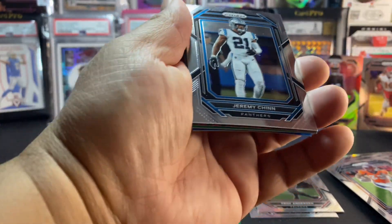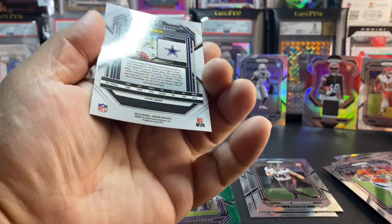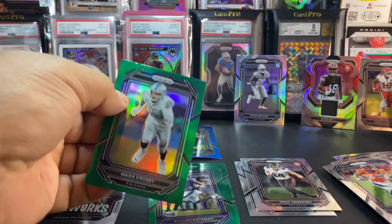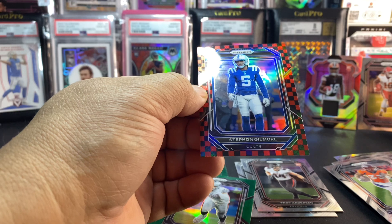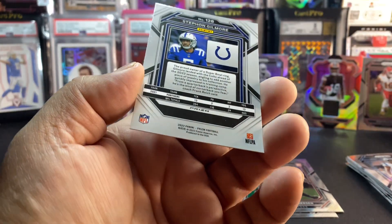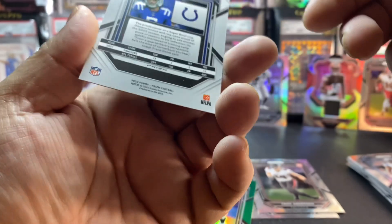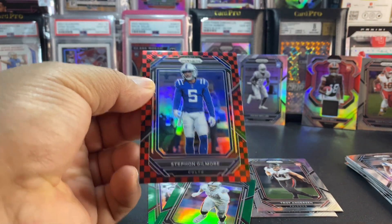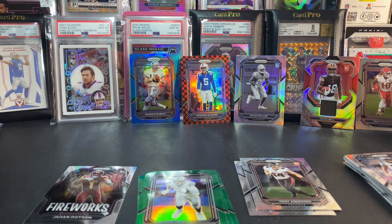We got a checkerboard, and we got a blue and a green — wow! We'll do the Roger Staubach blue — all right, that's a blue right there. Then we'll do the Max Crosby green. DeShon Elliott on the checker — all right, I believe he's a cornerback if I'm not mistaken. It's a pretty cool little box. I'll put the Roger Staubach over there. Let's cut into the next one.